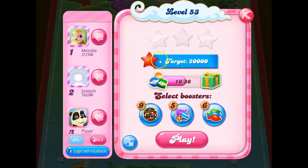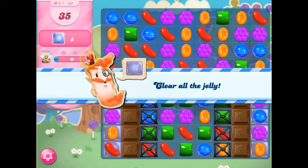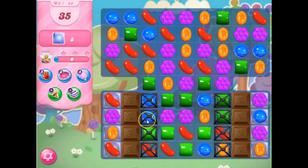Hi friends, this is WeR421 here to help you solve the puzzle of level 53, where we have to clear out 8 Jolly. We've got 35 moves to do it, but I do see we've got barriers on the board.